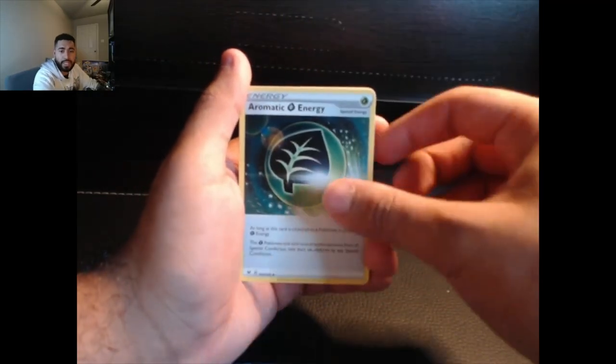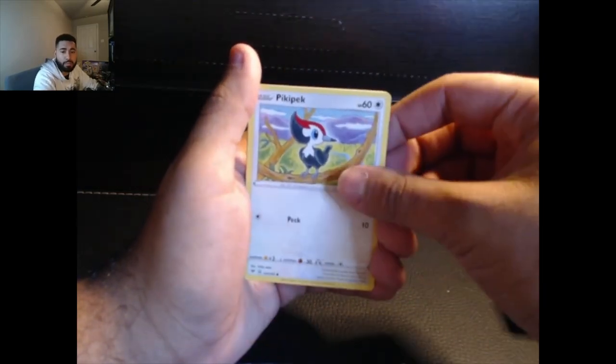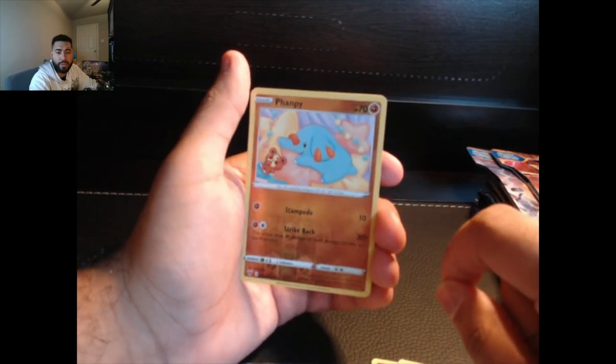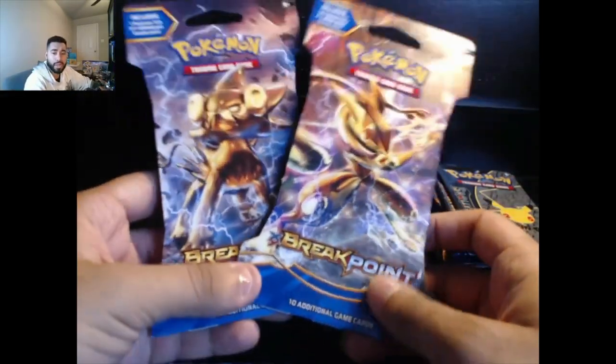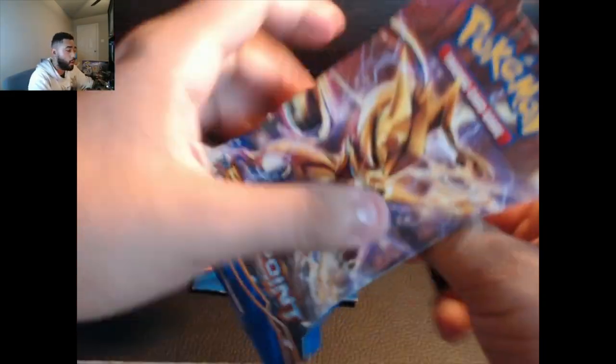Let's see if Vivid Voltage can dethrone them. Stunfisk, our energy card, Mareanie, Yanma, Wooper, Dwebble, Pikachu — pick pick pick — Phantump reverse, and a hollow Aegislash card or hollow Aegislash. I'll leave that up to you if you think Vivid Voltage won that pull. There is the code card. Now we get into the better sets, better cards in my opinion — we're gonna be opening up two Breakpoints.